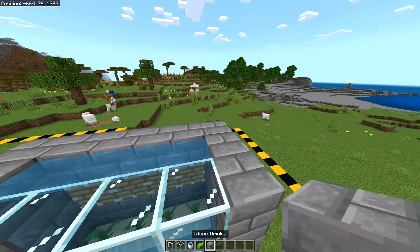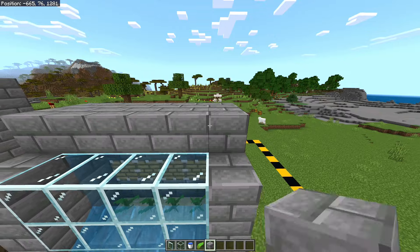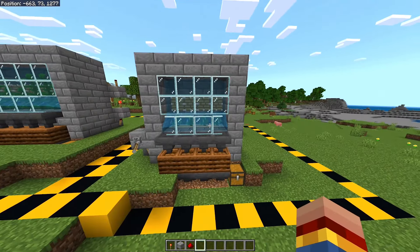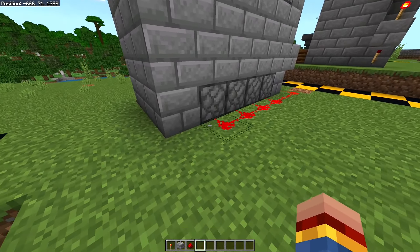On the floor, on top of the sand blocks, you can place one kelp each like this. Then finally you have to add a roof on top of the entire thing, which has a size of three by six like this.